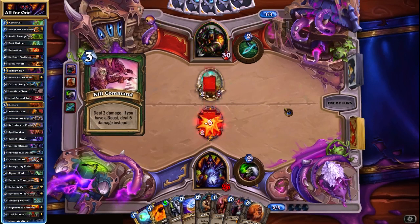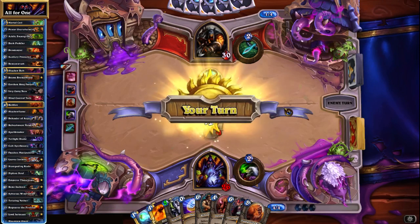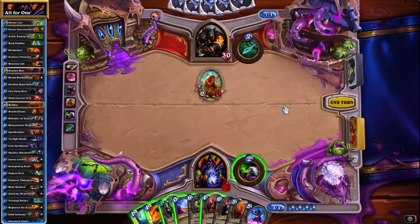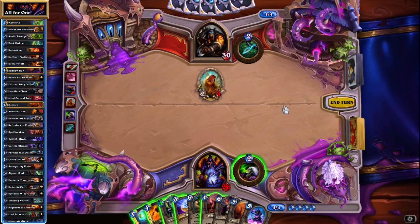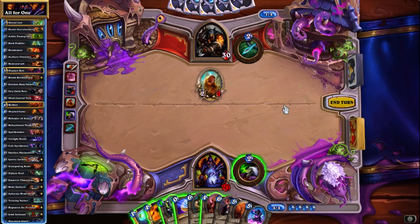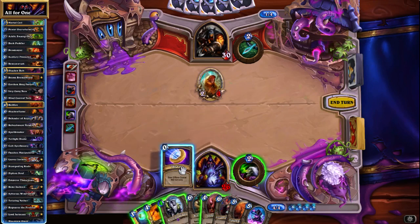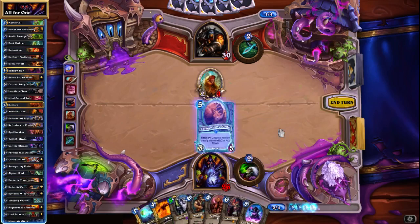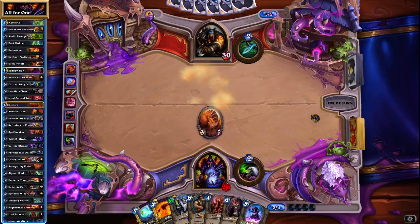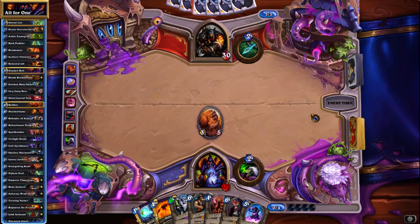He does not have the Houndmaster to punish here, which is pretty good for us. And then the Mountain Giant this turn — or is that a little bit brave? I think we could also just go for the coin into Kodo, which is rather strong. And then next turn we do have to play the Cult Apothecary, which is not unreasonable. I would like to not immediately lose the game to a Deadly Shot here, so let's go for the more conservative approach.